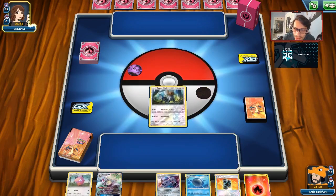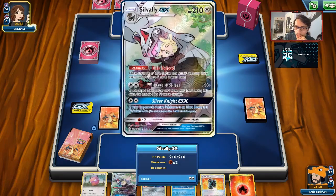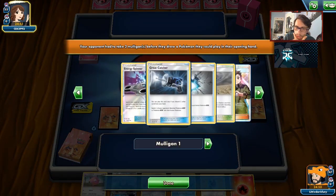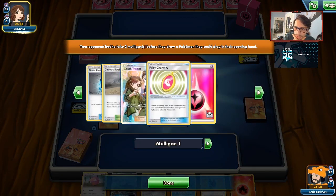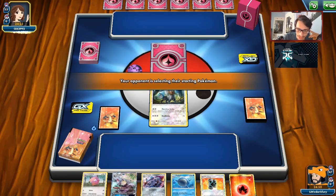Our start is abysmal — we have Silvally and an energy, but we can make this work. They're going to Mulligan. They are playing Gardevoir, so that's an auto-win. I don't see how we lose. They might just concede as soon as they drop an Onix. They could be playing Customs to knock out Onix, but this is quite literally the best matchup we could ask for.